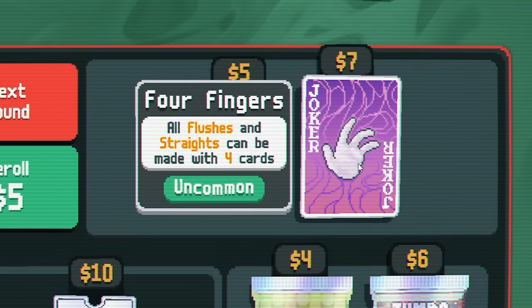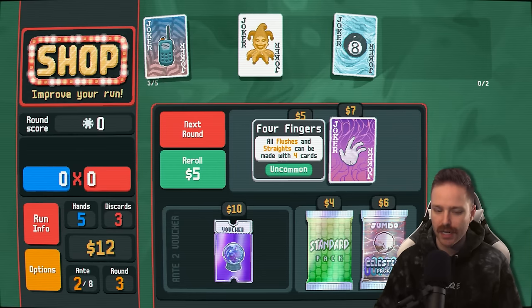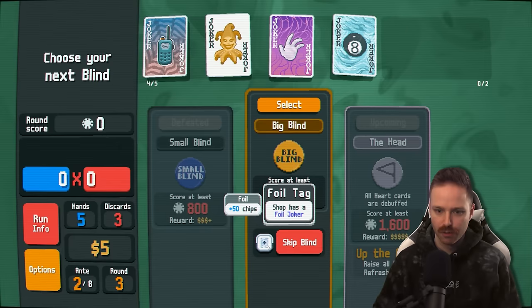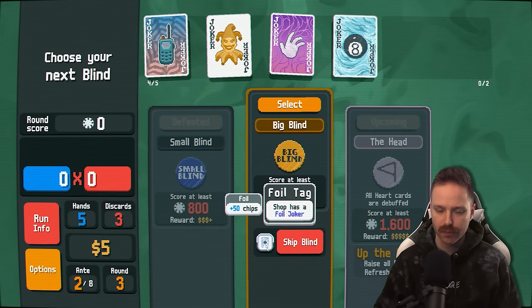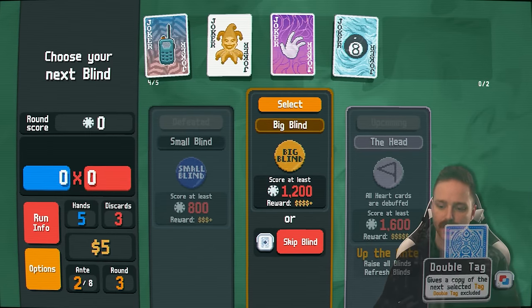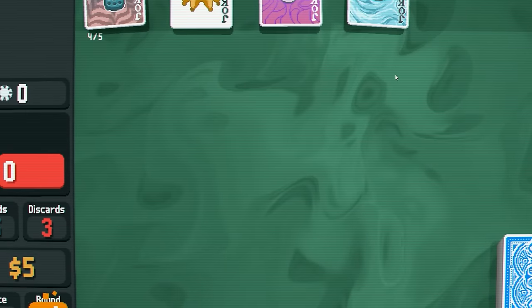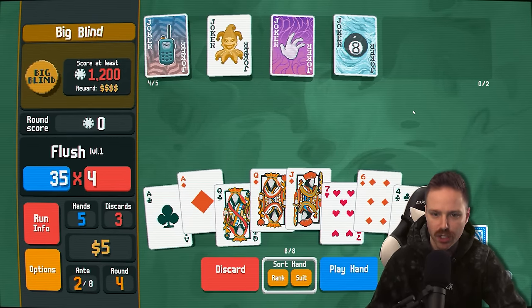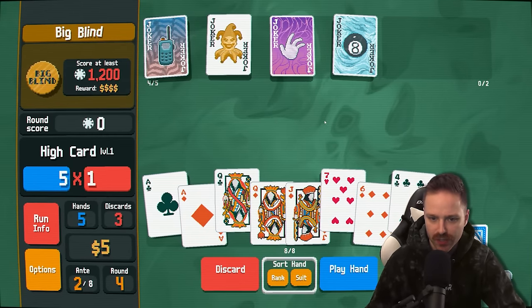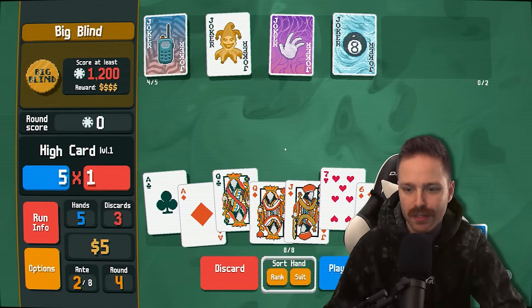Four fingers: flushes and straights can be made with four cards. I do kind of like that. I think it's going to be strong early. Foil tag — if I skip, the shop will have a foil joker, which means the joker itself will add 50 chips when scoring. Could double tag it too. Let's say no. Right out the gate here, I can see that I can make a four card flush.